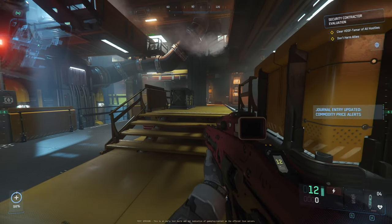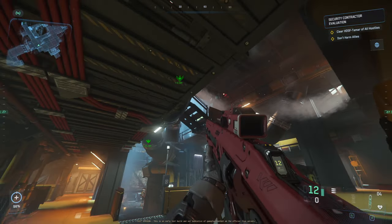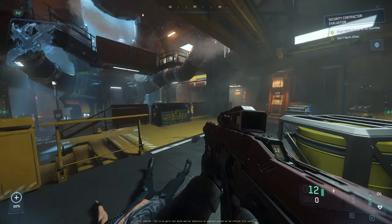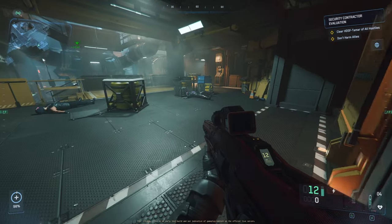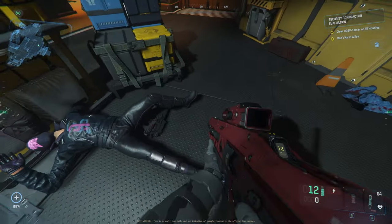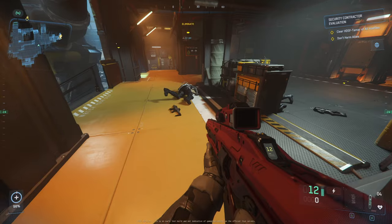Being able to save markers in space is going to be huge — we can start setting up markers for the locations of ships we leave behind, or for a place where you and your org mates can meet up as a base of operations. Even if you're mining and find a really big rock but fill up, you can mark that location and come back to continue mining. This is going to have a huge impact.